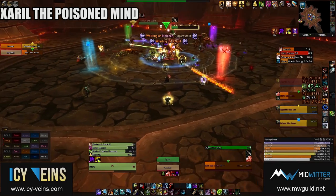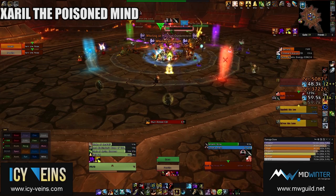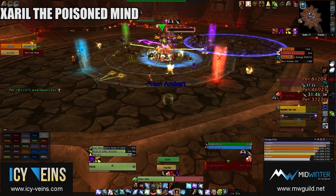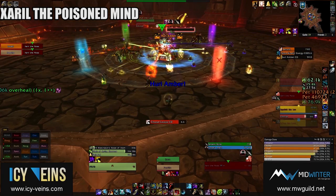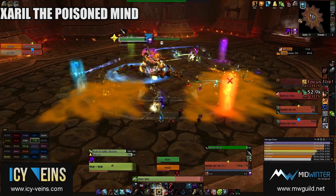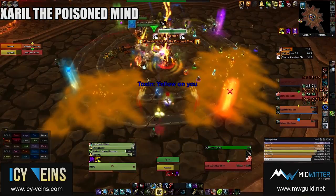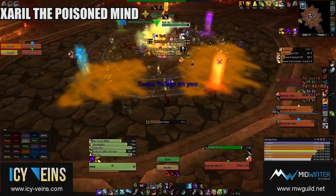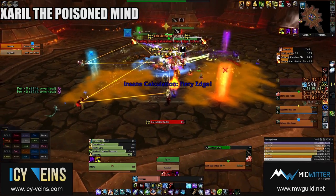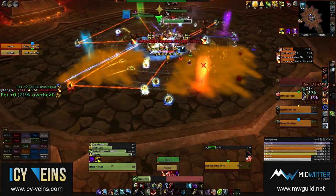Alternatively, if a stack does get through, the tank should just focus on avoiding future applications so that the debuff can expire before it reaches 10 stacks. Xarril also casts Toxic Injection when he activates. He assigns a color — either red, blue, or yellow — to each raid member and then, at regular intervals, essentially detonates all players that have a particular color. Red color players deal damage in a 10-yard area around them. Blue color players deal massive damage split between a number of players in an area, at most 2 in 10-man and 3 in 25-man. Yellow color players drop void zones that deal damage to players standing in them. Simply spread out for red, stack on the affected players for blue, and avoid the void zones for yellow.